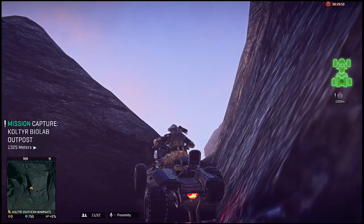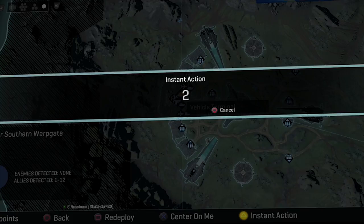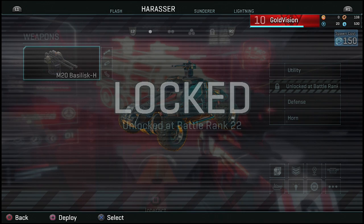If you do want to jump right in, there is an instant action option which will place you in the middle of a fight. This is unsurprisingly deadly most of the time, but better for new players who don't have extensive access to all of the vehicles yet. There's also a redeploy option. Use the bumpers to cycle through zooms and positions to find the fight that you want to get into.